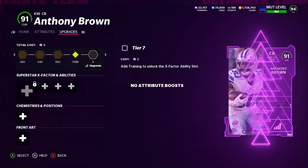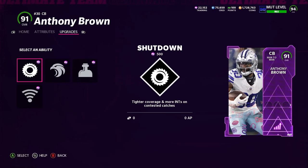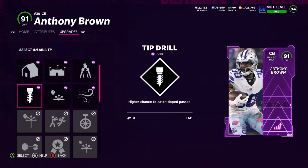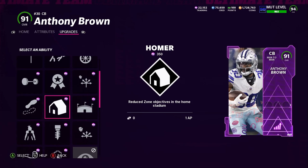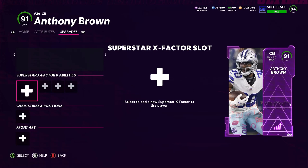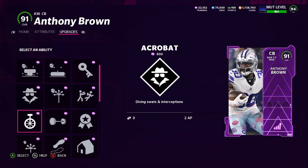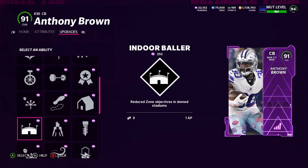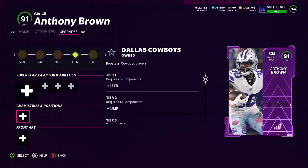Anthony Brown's X-factor is Shut Down. Zone abilities: Zone Hop, Bottleneck, and Universal Coverage. First tier abilities: Homer, Indoor Baller, Outmatch, Second Wind, Short Route KO, Tip Drill. Second tier adds Deep Route KO, Chuck Out, Acrobat, Medium Route KO, Clutch, Bench Press, One Step Ahead. Third tier adds Mid Zone KO, Flat Zone KO, Pick Artist, Lurker, while keeping Acrobat, Bench Press, Clutch, and more. Not bad at all.